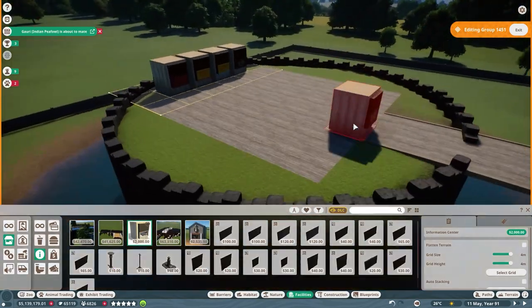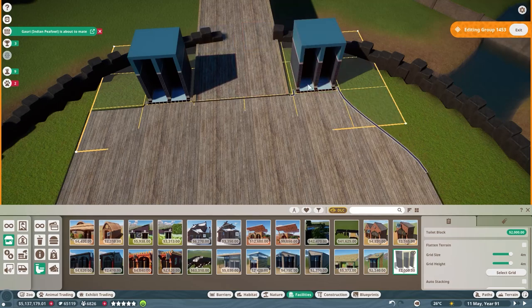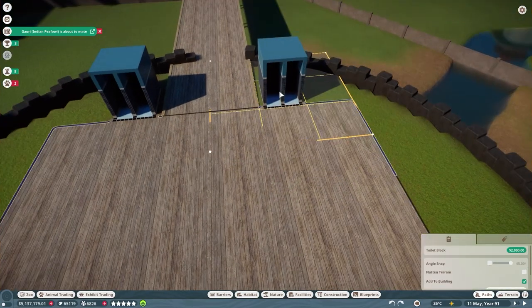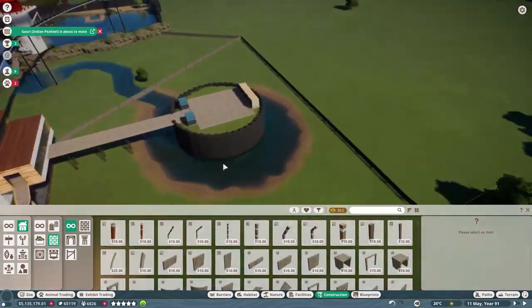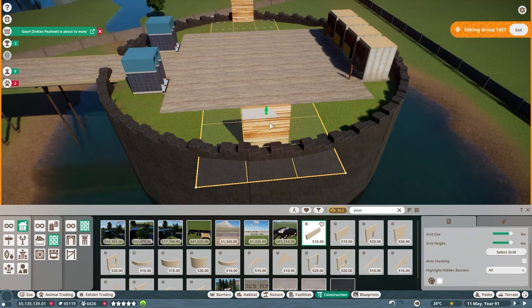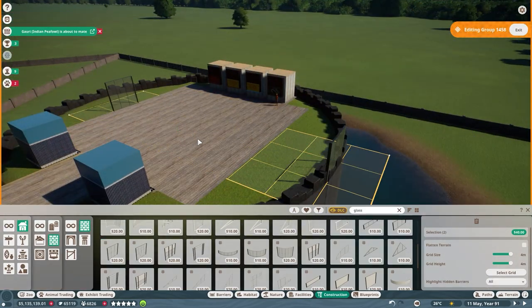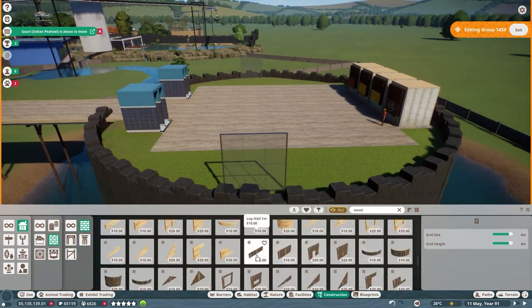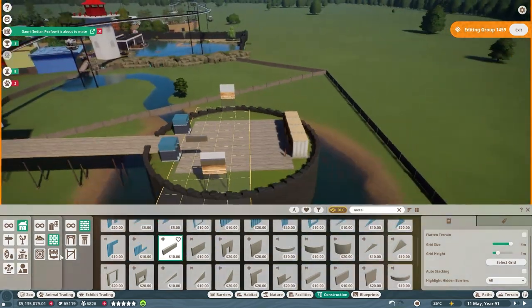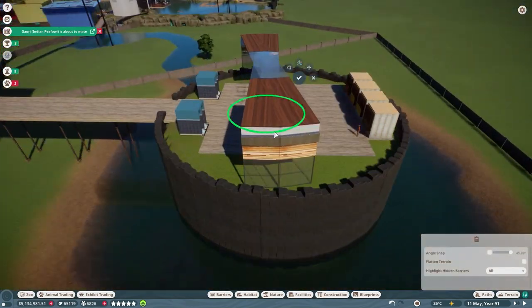Inside the main building we've got a couple of bathrooms, food stalls, drinks, and an info center. We don't have many info centers in the zoo and I'm not sure exactly how useful they are, but we have challenges to make a certain amount of money off them so I figured we might as well start adding more. This building ended up being a round observation center with glass walls using some new world pieces.